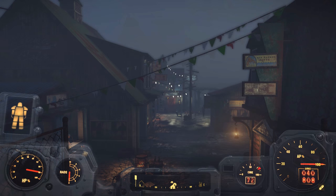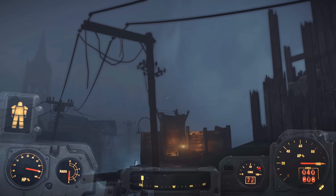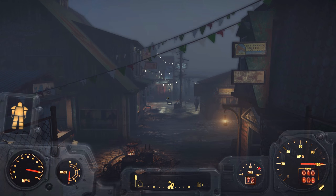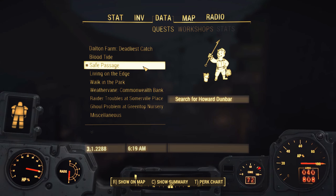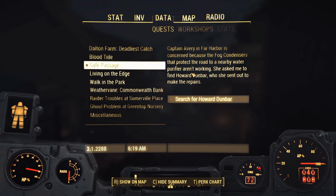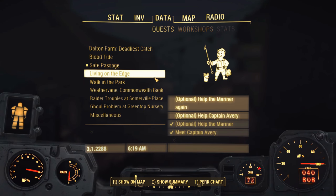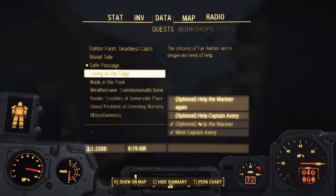Welcome back to the Fallout 4 Far Harbor series. Today we're doing the Safe Passage mission. I want to do this one for a couple of reasons - I'm interested in the fog condensers and learning more about them, helping out the town with their water purifier situation, and it's part of the Living on the Edge thing so we can mark off helping Captain Avery from the list.